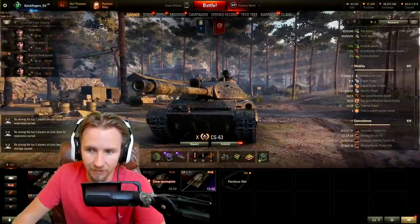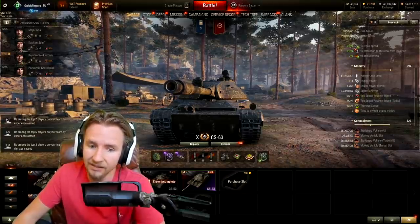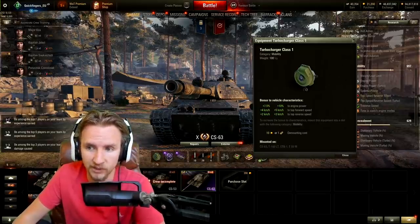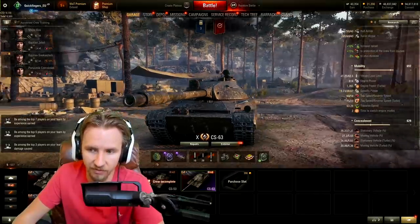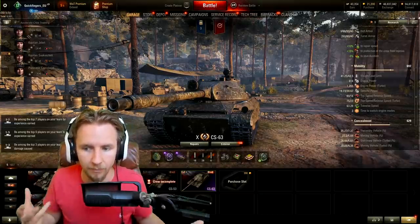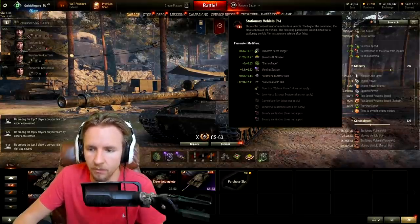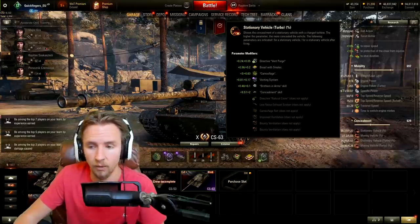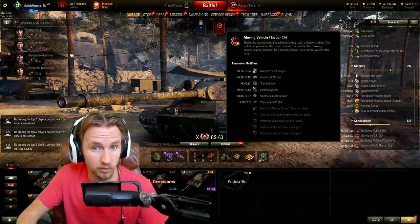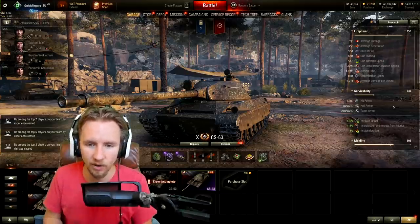In turbo mode, engine power increases from 19.73 up to 30.67 horsepower per ton — incredible. Top speed changes from 60 up to 75 km/h using the new turbocharger from Equipment 2.0, which appears to be coming in the same patch as 1.10. Base top speed will be 70 and up to 75 with the turbocharger — ludicrously quick. However, in turbo mode your camo rating drops by roughly 10% stationary and 7% moving, and the gun handling becomes incredibly horrific.